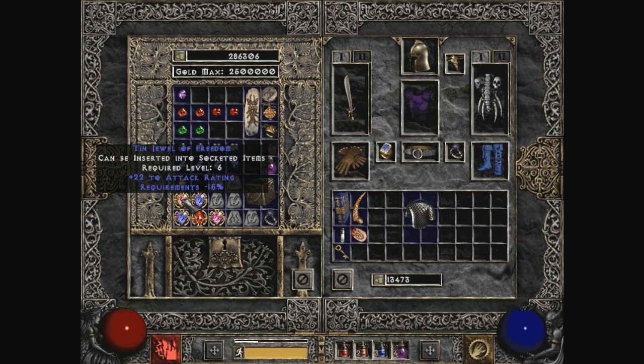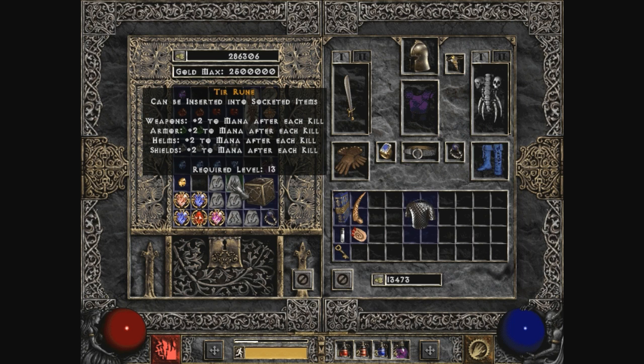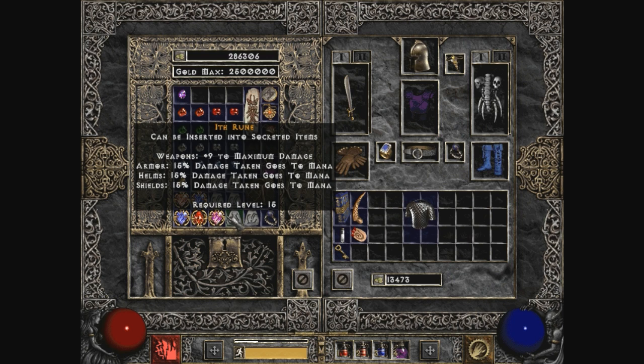We also have plus 22 to attack rating and negative 15 to requirements - that's pretty good. Plus 6 to life, plus 20 poison damage over 2 seconds - that's pretty awesome. Lightning resistance plus 9, plus 4 to minimum damage, plus 15 to defense, 1 to light radius, plus 2 to mana after each kill - that's tempting. Plus 15 to attack rating, 15 defense, 1 to light radius. 15% damage taken goes to magicka - I wouldn't probably want to use that, actually.